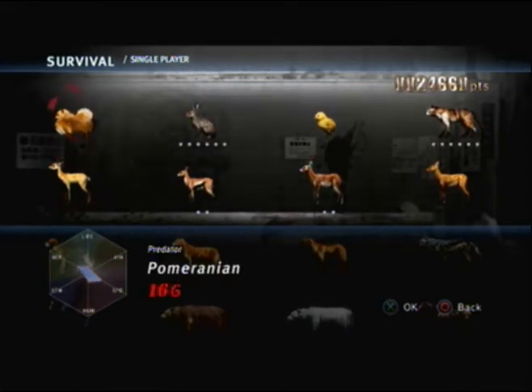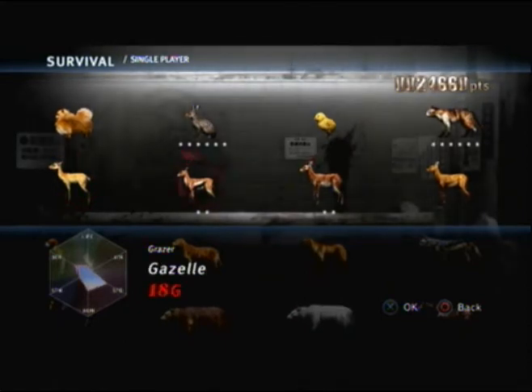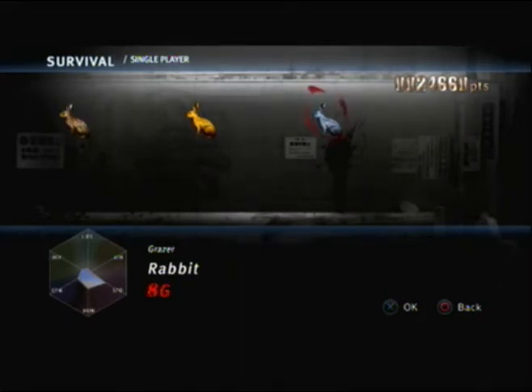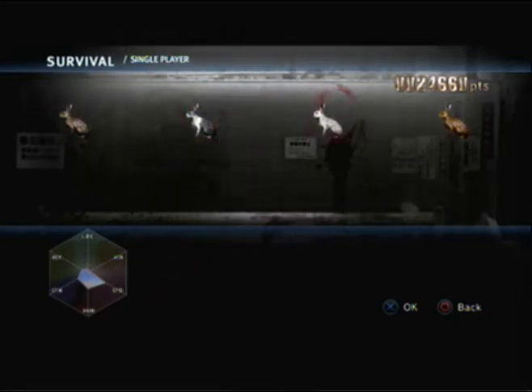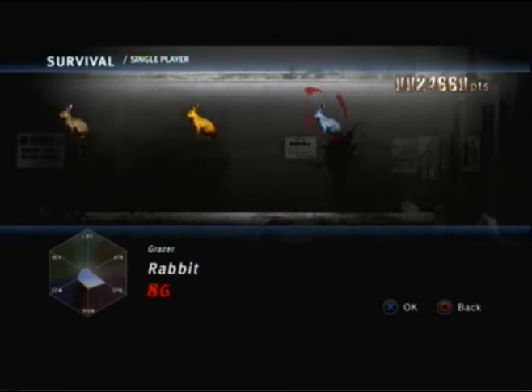So here we have a Pomeranian — very basic carnivore, just goes on the box. Sika deer, the basic herbivore you start off with. Gazelle. Rabbit — there are many different skins. We have a wild rabbit, a Dutch, is that a chinchilla or a pointed? I can't tell. You got a tan one and a blue one.